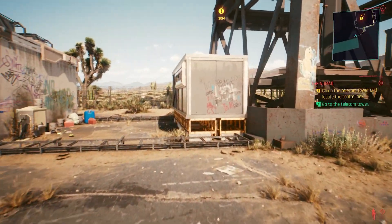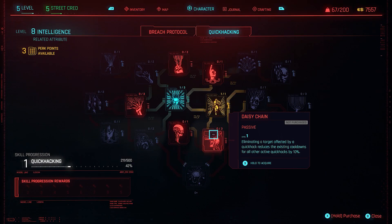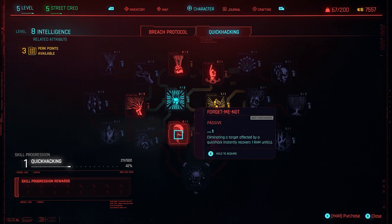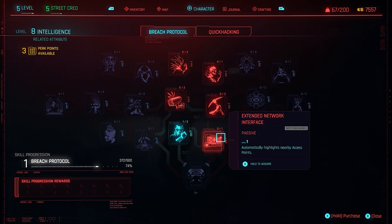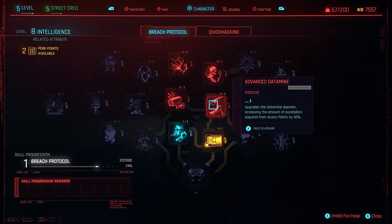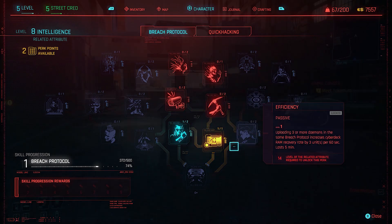Attached to each stat are 2-3 skill trees which consist of both active skills and passive perks. It's good practice to focus on the attributes that have skills and perks you're interested in — so if you want to be an efficient netrunner, invest your attribute points into intelligence. That being said, you could save your attributes for when you come across a door that might require one more point in body than you currently have, and be a bit more opportunistic with your upgrades.